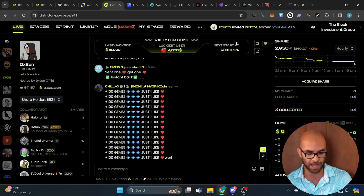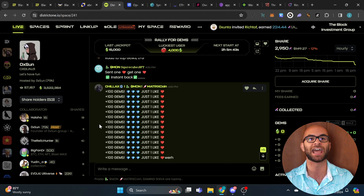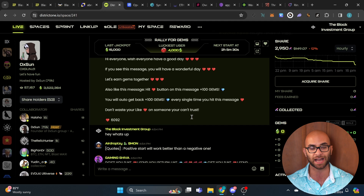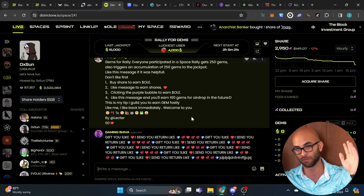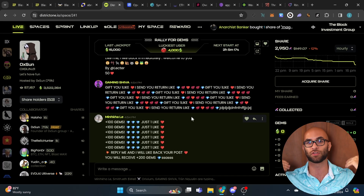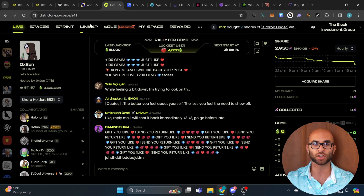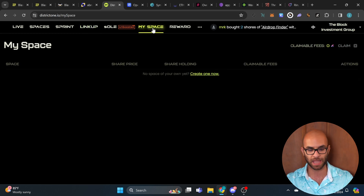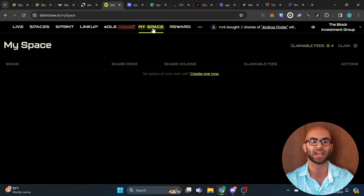Once you have a share you can chat in different chat rooms and earn gems, which are part of how to get the airdrop for this project. Depending on the amount of interactions you get on your chats you'll earn even more gems. There are a lot of bots spamming, so it's honestly a bit of a mess. But depending on how well this project gets adopted, some of these shares could go on a massive run. You can also hit the 'Link Up' button to refer other people and earn more rewards, or create your own space where people can buy your shares.